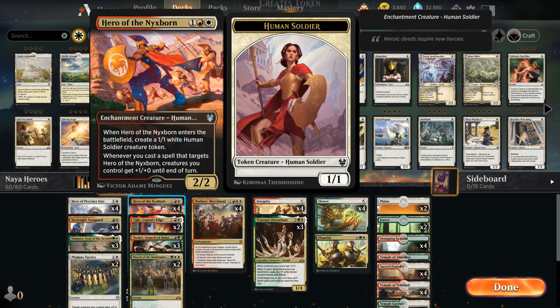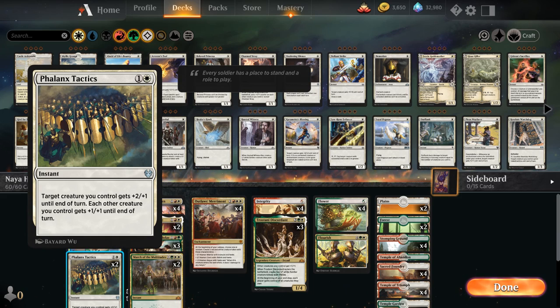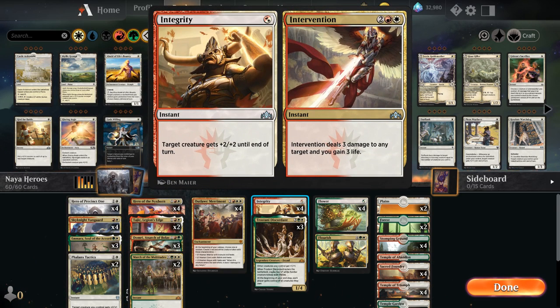A nice little anthem effect. To synergize with the hero's ability, we're playing two copies of Phalanx Tactics, the only other non-multicolor card in the deck besides Hero of Precinct 1. It's a 2-mana instant giving target creature we control +2/+1 until end of turn, and each other creature we control gets +1/+1 until end of turn. This is great with a bunch of tokens in play, and it triggers the hero's ability, giving our other creatures +2/+1 instead of simply +1/+1 — a very powerful effect for just 2 mana. The other synergy with Hero of the Nyxborn is Integrity/Intervention, which we can use the Integrity half for 1 mana as a pump spell giving target creature +2/+2 until end of turn, and it also happens to be multicolored.